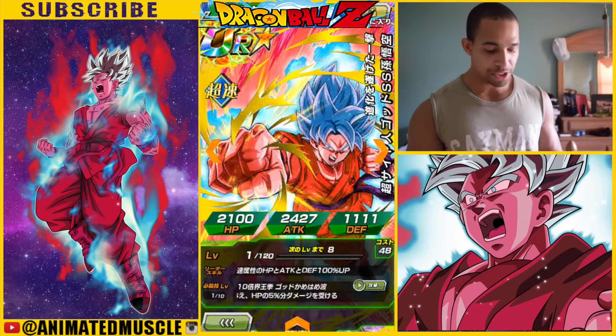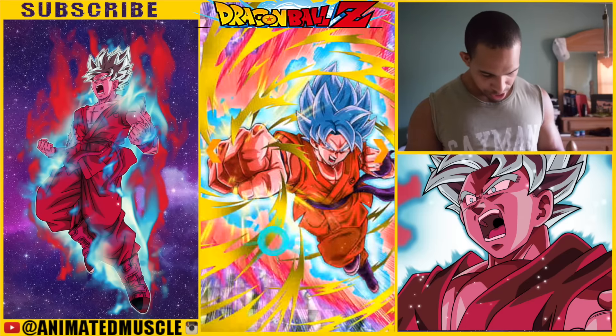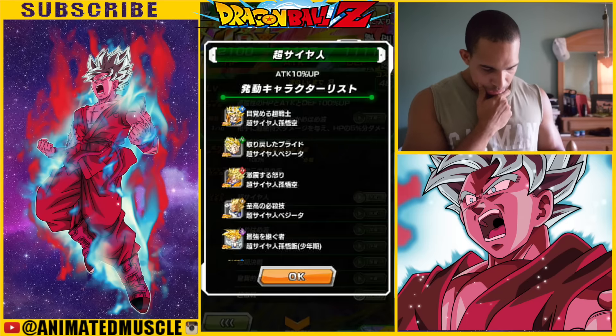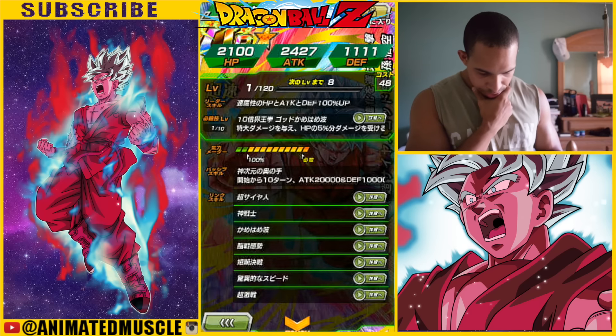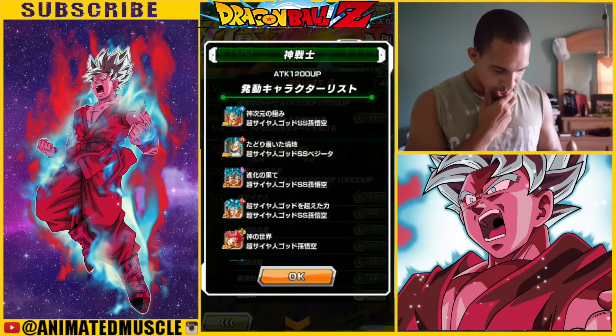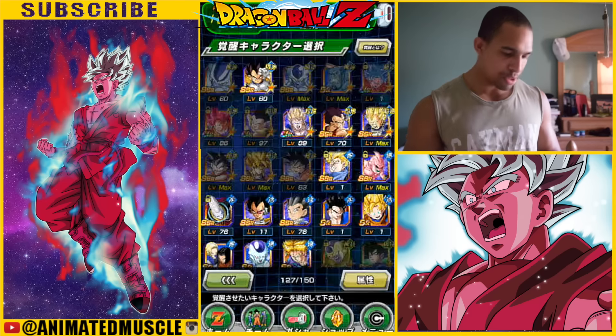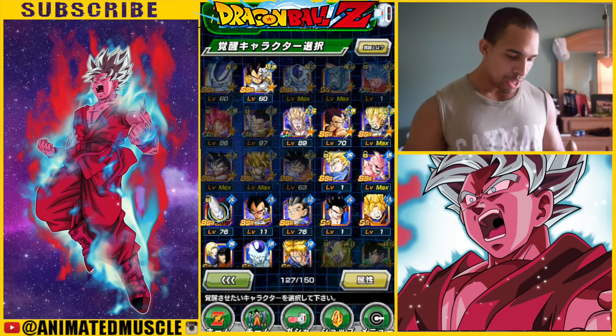I like that, and the links are solid as well. Let me check out the links. Looks like Super Saiyan links — pretty solid overall. So we have a pretty good team going on.